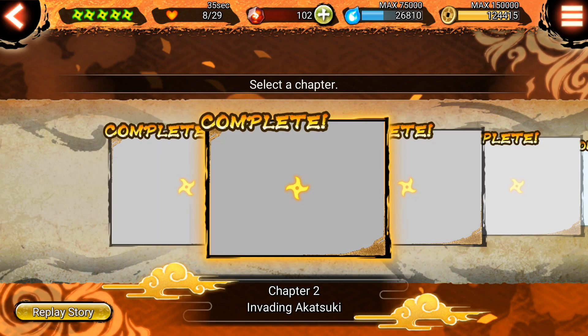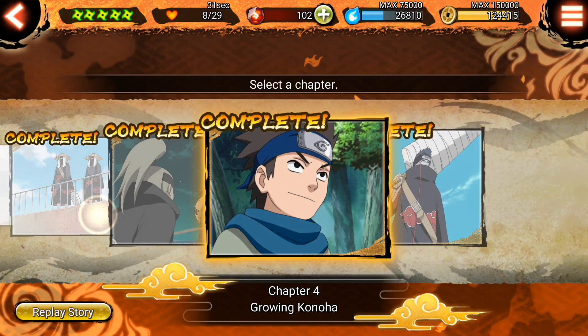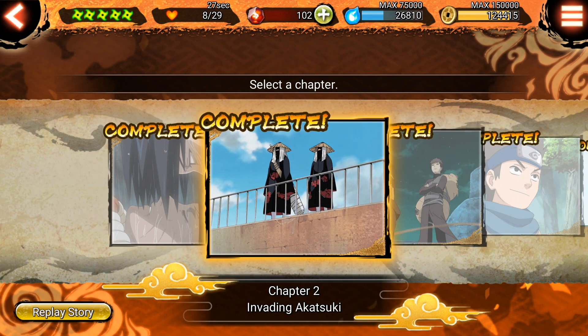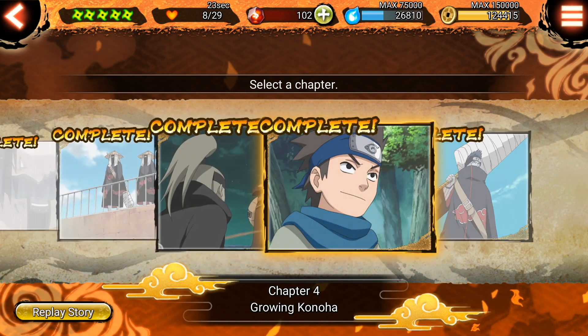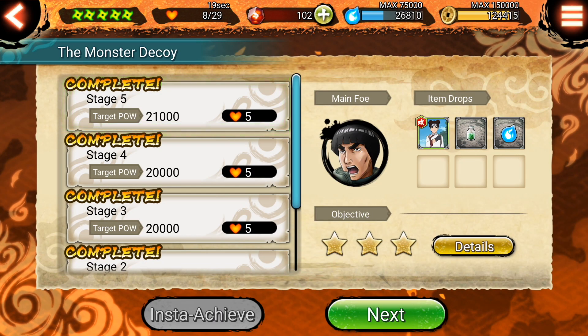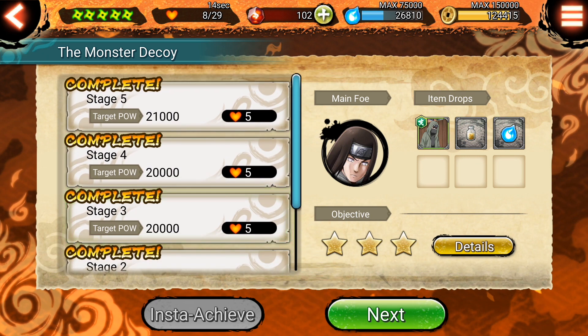Let's show you a simple battle. Story missions are story-based missions that follow the Naruto story arcs. Since the game was just released about a week ago, there are only five chapters — up to the Kisame and Itachi arc. I've already completed these.